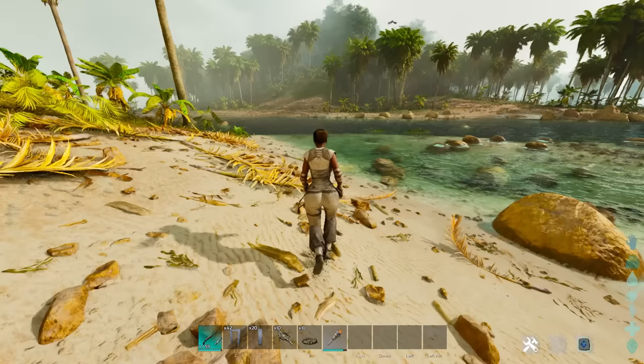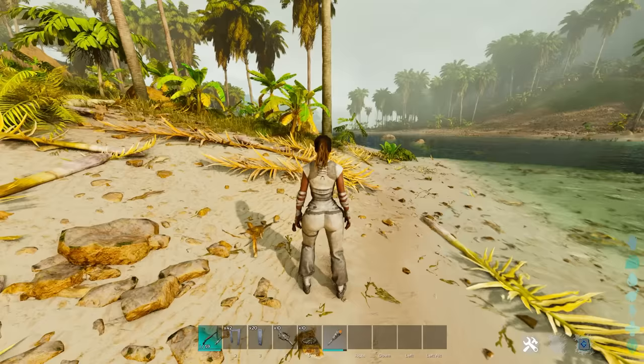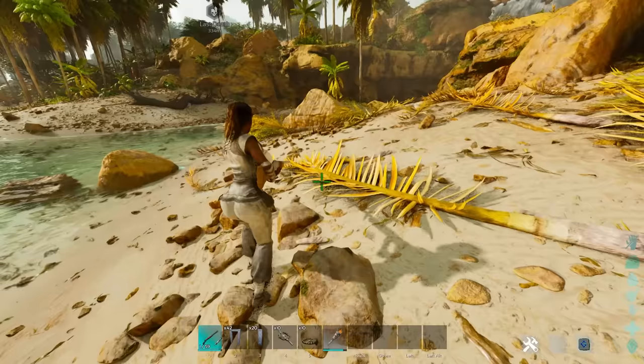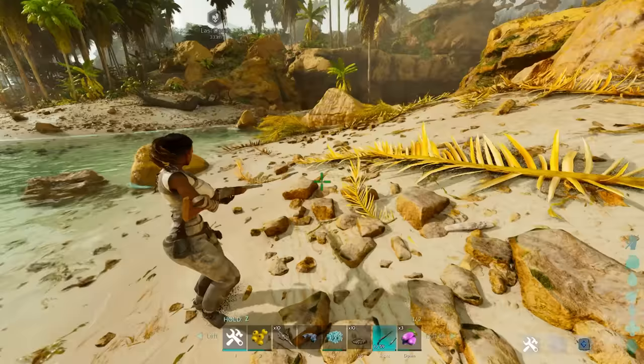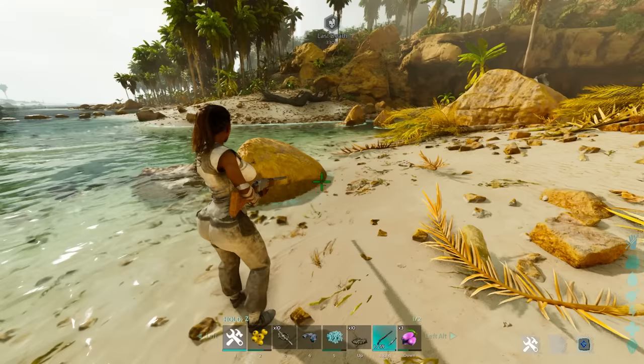Tip number four is about your hotbar setup. You can see I have my numbered one through five and I also use the arrow keys for my hotbar. Your hotbar is an instant way to get out a weapon without going into your inventory. However, Ark Survival Ascended also has a hidden hotbar. If you hold Q — or for me, Z — it'll bring up a hotbar with hidden options. The first row of items are things that are usable and consumable, like berries, binoculars, and weapons, and you can activate those by hitting left or right to switch between them rapidly.